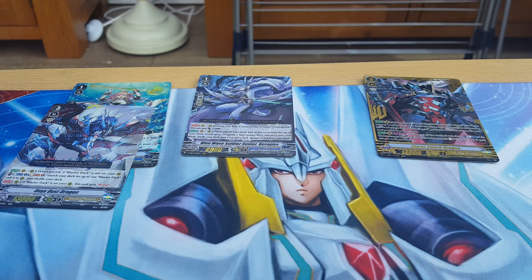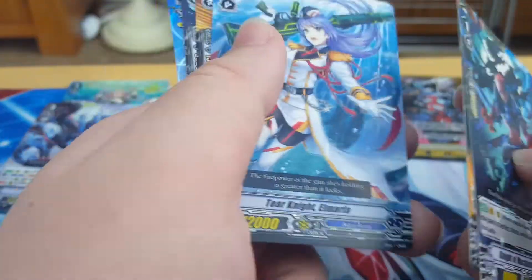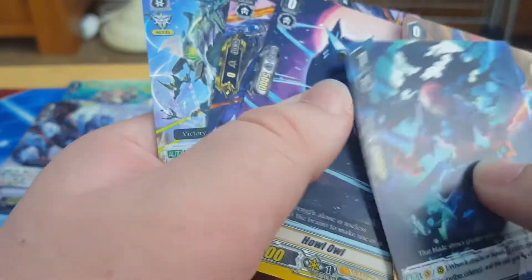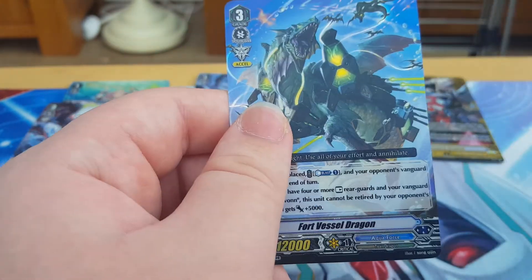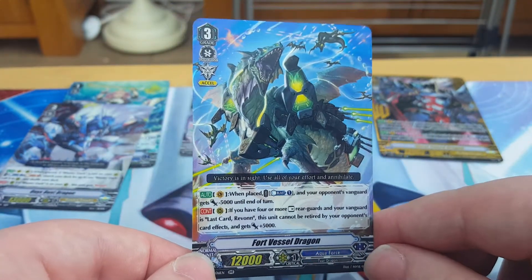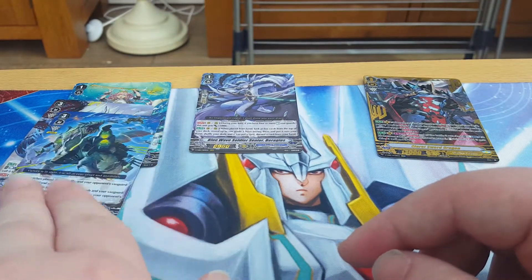I do hope I get something good because I'm still trying to build Narukami for standard. I mean, if I get stuff for Shadow Paladin that's fine, but it's like... meh. A 12k Grade 2 — interesting. Sailor Boy. Howl Owl. And we got a Fort Vessel Dragon for Aquaforce. He's got the same skill as Raven but it's only on place, compared to Raven Witch's once a turn.